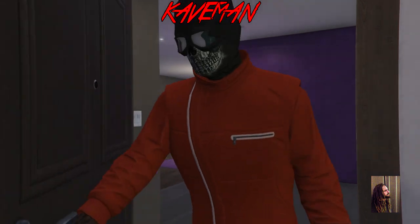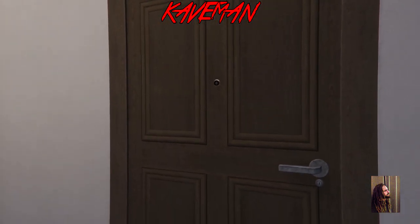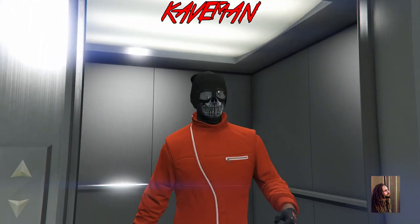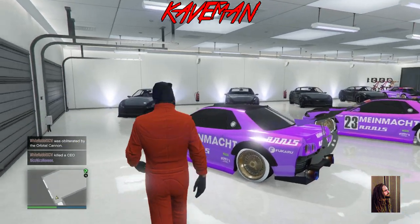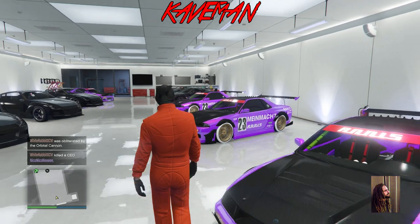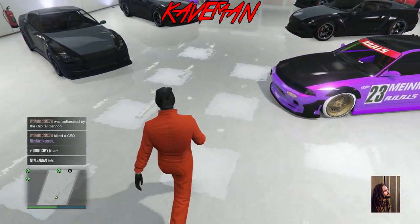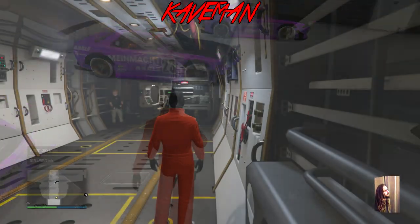Just do the Fleeca job — it's the cheapest one, just two deals. Do one to get it started so you start getting texts from Lester. You have to start one and complete the first one at least to be able to start getting texts from Lester, because you need that text in order to do this glitch.